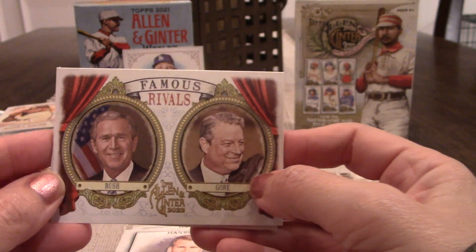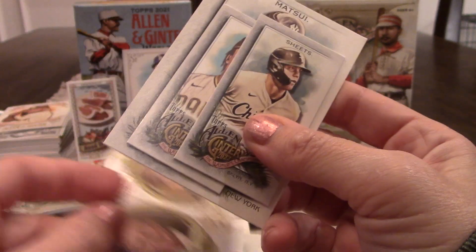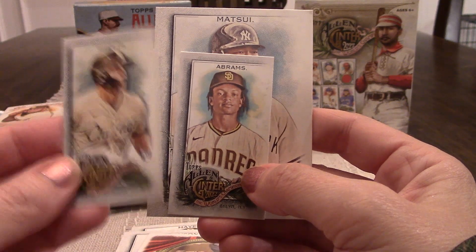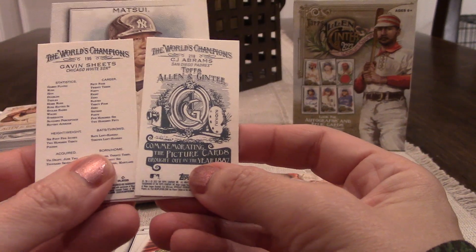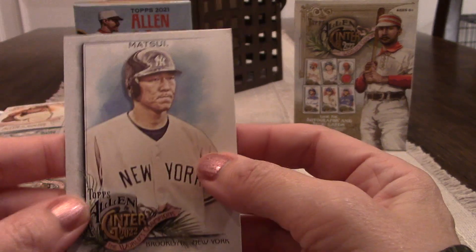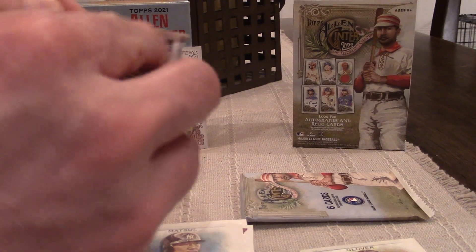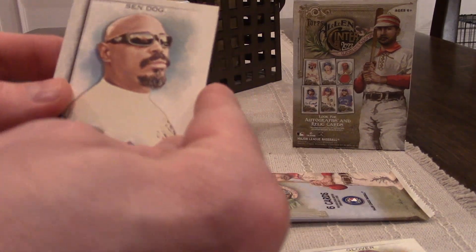Famous rivals insert — vote for the dude on the left. I'm gonna get in trouble for saying that. We got two minis — looks like a Gavin Sheets and a CJ Abrams. Flipping them over — Gavin Sheets and CJ Abrams, and one's got an Allen and Ginter back, so there you go. This guy's name is Hideki Matsui and you're going to like his nickname — it was Godzilla.